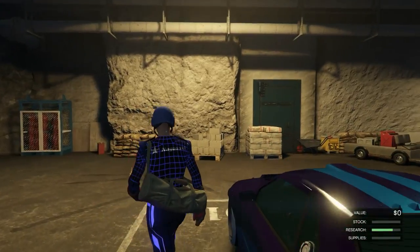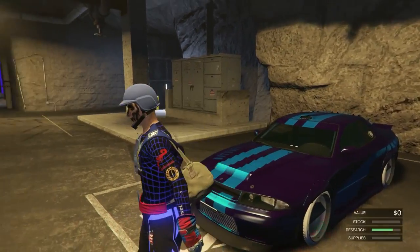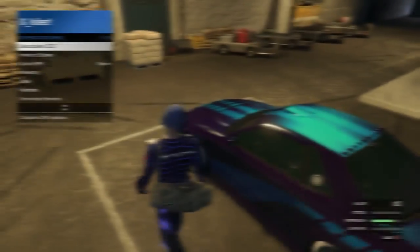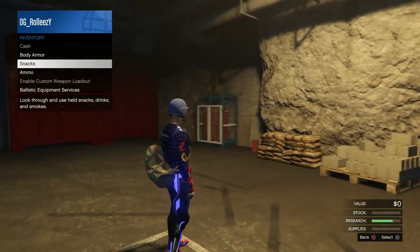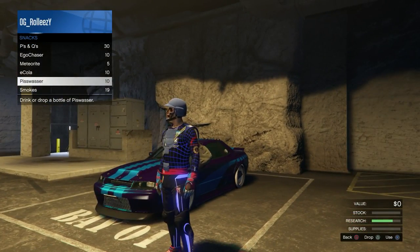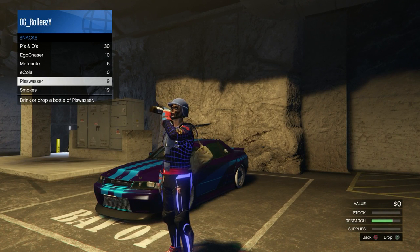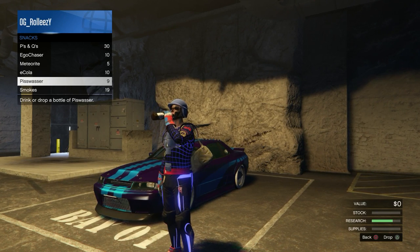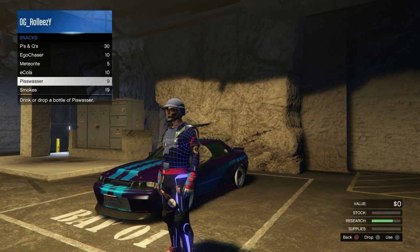Going into the MOC with my personal vehicle storage — I have the Retro. This is the car I will be duping. All I'm going to do is drive it outside so that it's in the parking spot inside the bunker. Once we're at this point, you need those beers. Open your inventory menu, go to snacks, hover over Pisswasser, and tap X or A twice for every beer — but on the second tap you're holding it. So it's: tap, then press again and hold.